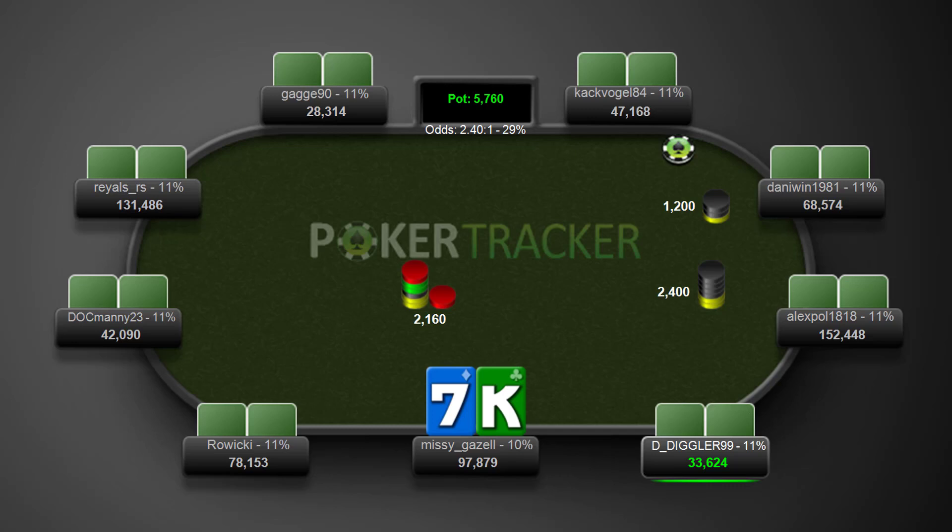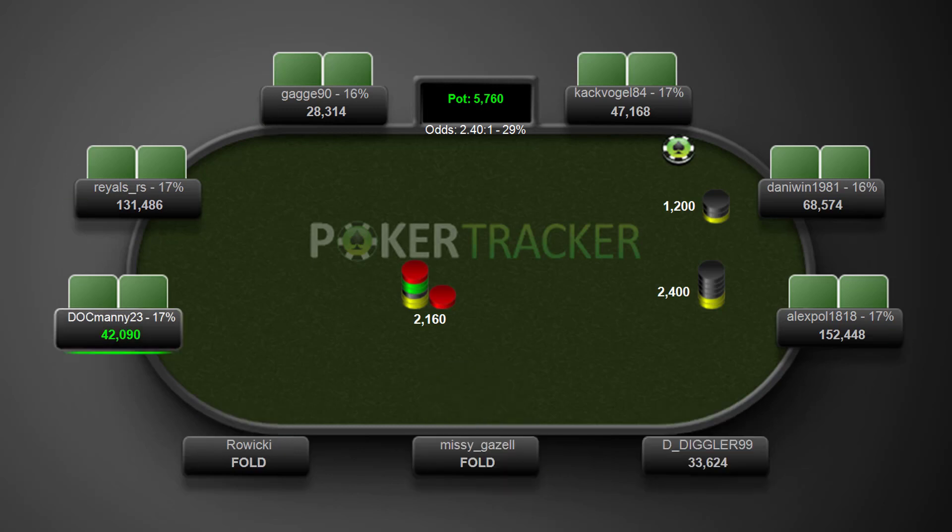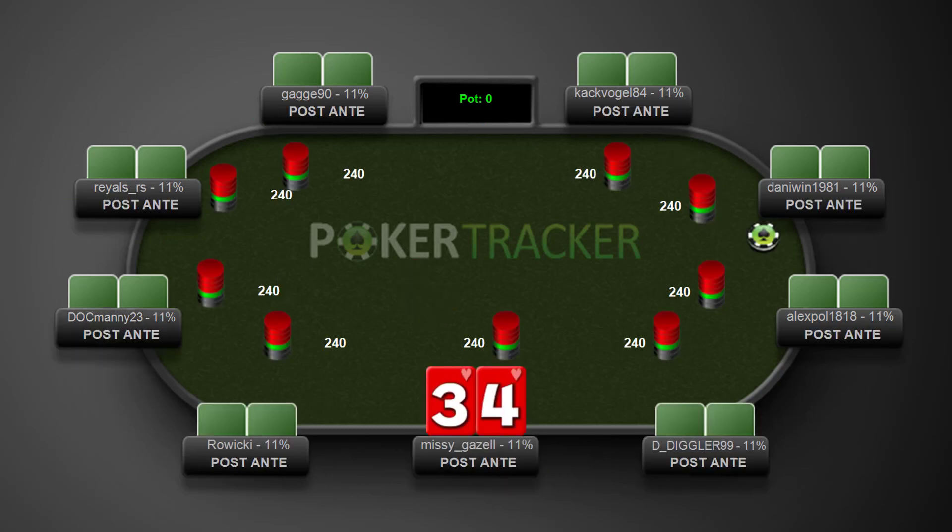Gareth James here for mttpokerschool.com and this is part four of my $22 mini Sunday Million chop review. Let's get into the action. So this is the hand we left off on — pretty easy fold with the king-seven offsuit.